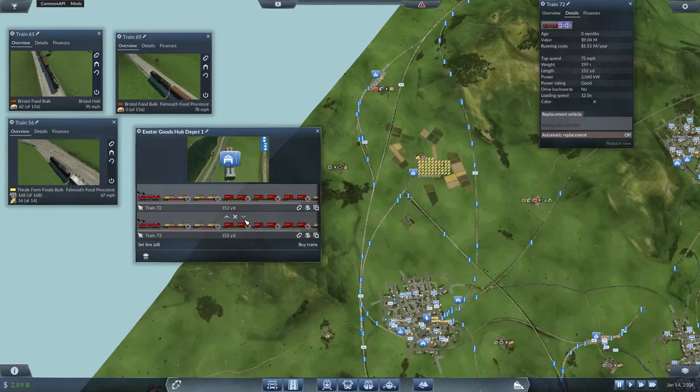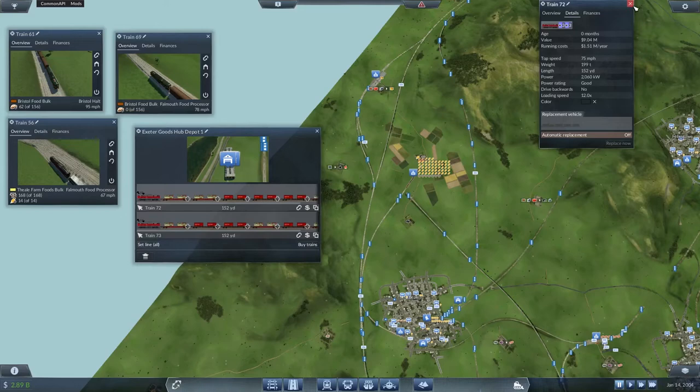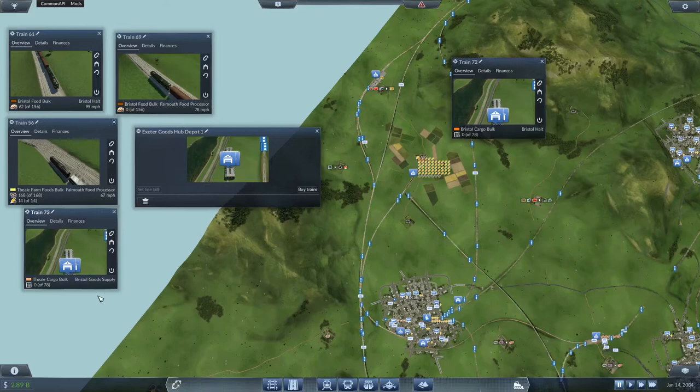Move you and you down there, and we'll stick you back up just to sort of change the alignment of them. Train 72 - can we send you to the Bristol Cargo Bulk? Yes! And train 73 - can we send you to the Thiel Cargo Bulk? Yes, we can! All right. Let's get the game going.